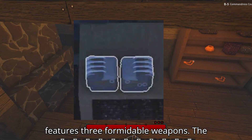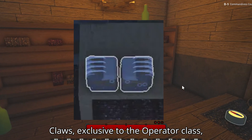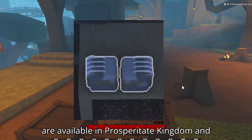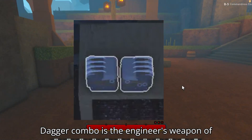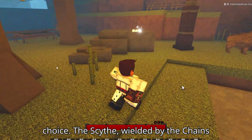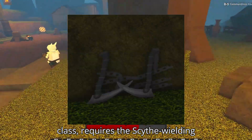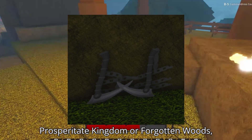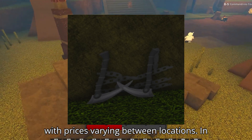The A-tier features three formidable weapons. The Claws, exclusive to the Operator class, are available in Prosperitate Kingdom and the Snowy Landscape. The Flintlock and Dagger combo is the Engineer's weapon of choice. The Scythe, wielded by the Chains class, requires the Scythe-wielding passive and can be purchased in Prosperitate Kingdom or Forgotten Woods, with prices varying between locations.